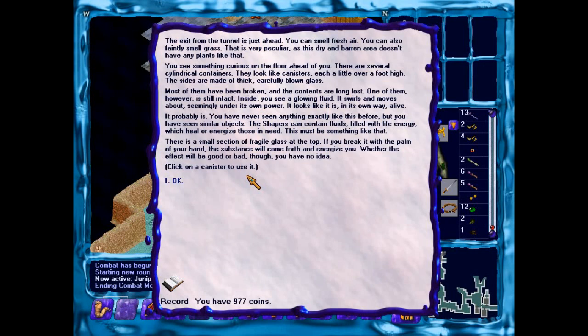I've never seen anything exactly like this before, but you have seen similar objects. The Shapers can contain fluids filled with life energy, which heal or energize those in need. This must be something like that. There's a small section of fragile glass at the top. If you break it with the palm of your hand, the substance will come through and energize you. If the effect will be good or bad, you have no idea.